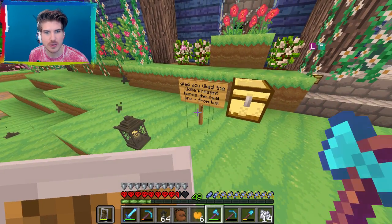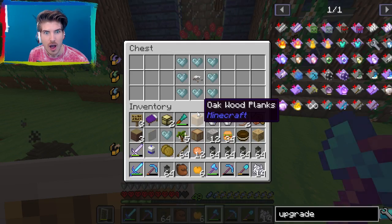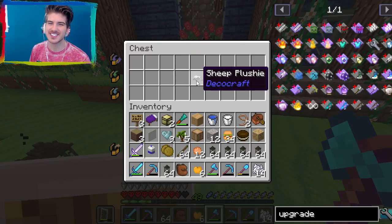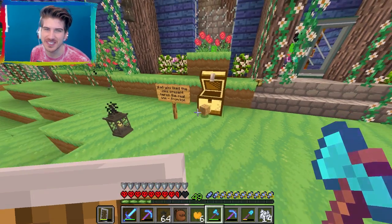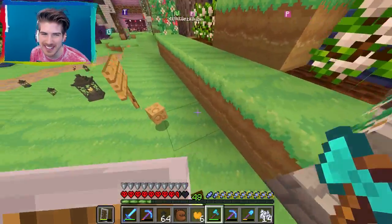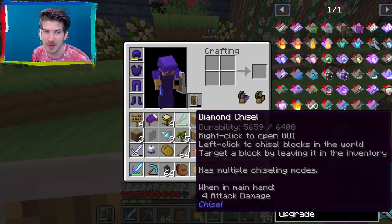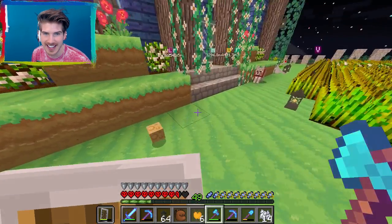And then this one is: 'Glad you like the joke present. Here's the real one from Kyle.' If you guys don't remember, Kyle basically came in and stole a bunch of my wool, and then he gave me one wool back as payment. So that's why he's referring to it as a joke. He gave me way too many diamonds, but hey, I'm gonna take them!